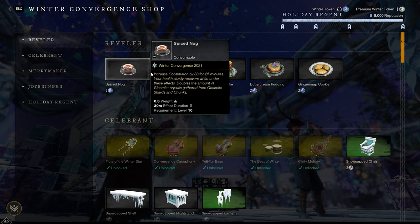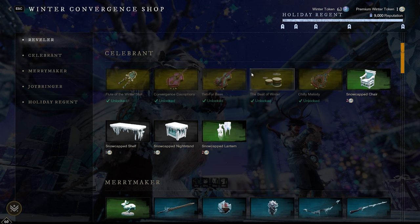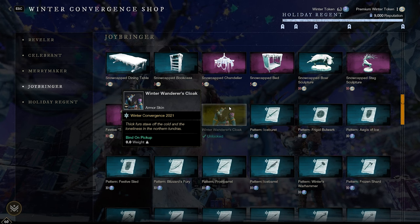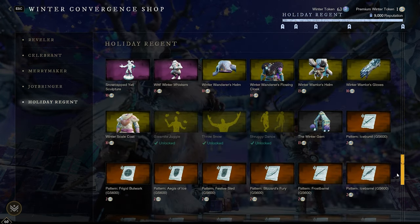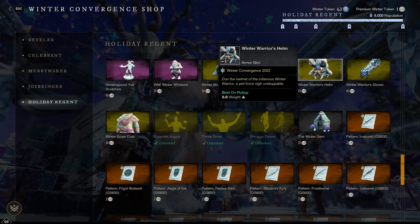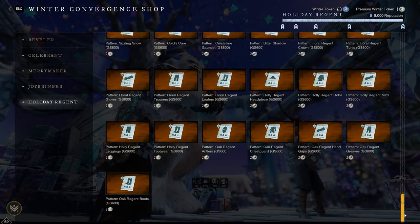At the Winter Wanderer, understand that these tokens are not enough to collect everything in the shop, so do not spend them on the meals at the top — the 33 CON food or 33 buff food. The celebrant armor pieces cost two premium tokens each. Scrolling down, you can get the 2021 'Give Presents' emote or the Winter Wanderer coat from last year. Unique items that benefit your New World endeavors are available, and the winter gem is about 20 in the store. You get 15 premium tokens from grinding, which is worthy of that grind. You can also get gleamite, jungle throw snow, and shrug dance emotes. The most valuable items in the shop will be covered in part two.